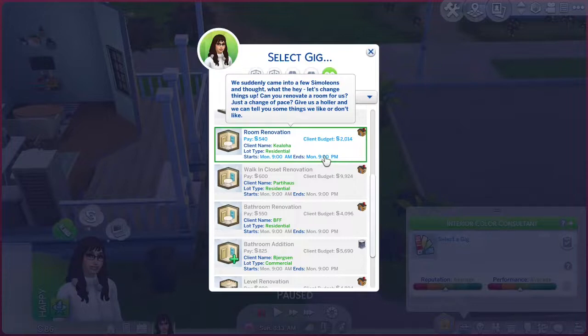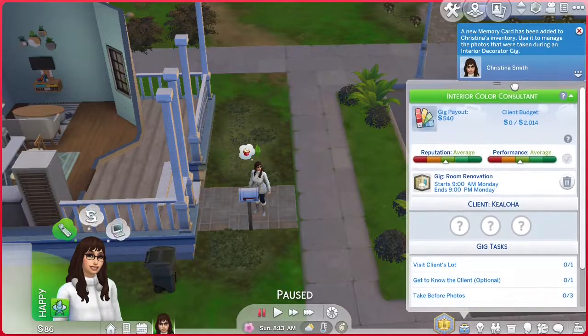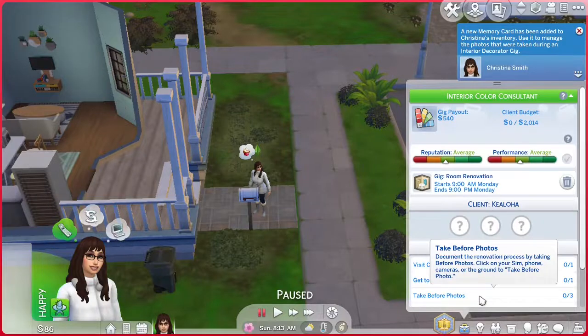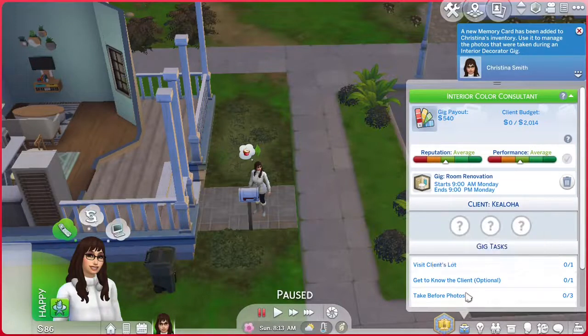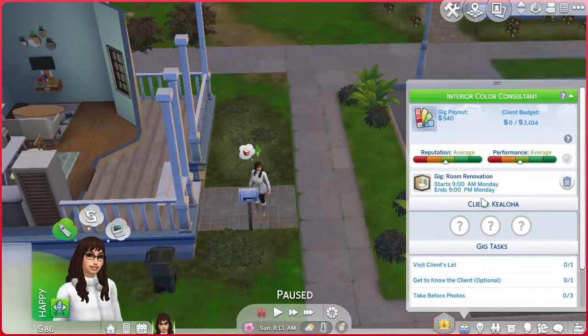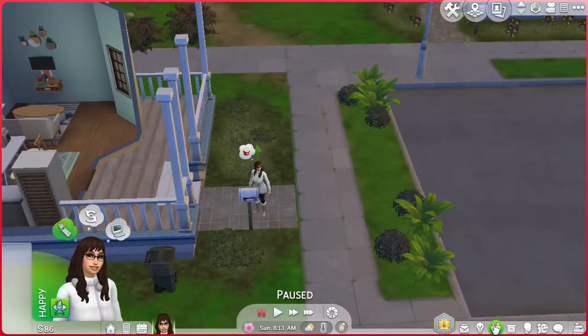A new memory card has been added to Christina's inventory — use it to manage the photos taken during an interior decorator gig. It has: visit the client's lot, get to know the client (optional), and take before pictures. We get a nice 12 hours. We have no relationship with the Sims yet, so let's go ahead. It gives you kind of a step-by-step situation here — let's jump right to tomorrow at 9 a.m. when we get to go do the gig.